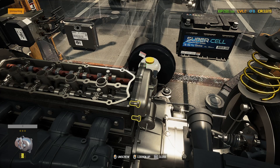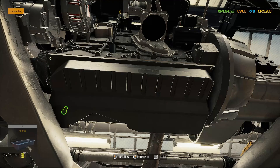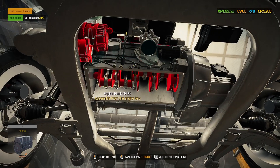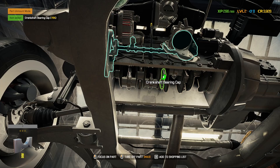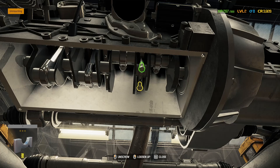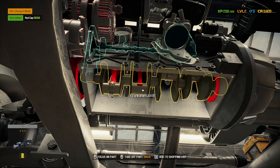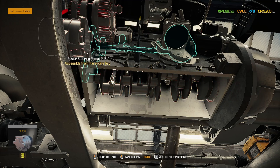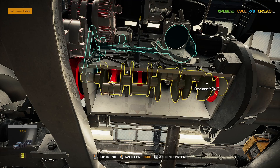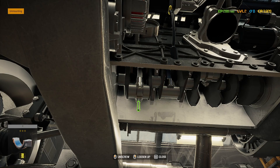Take off the oil pan maybe? Took off a crankshaft bearing cap. I wonder if I learn about the parts by disassembling. Then a rod cap. It looks like everything from this side is accessible from the engine bay.